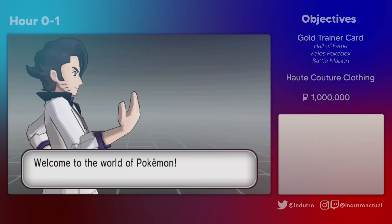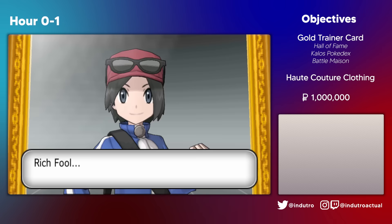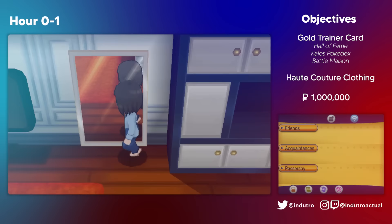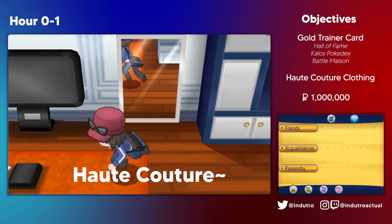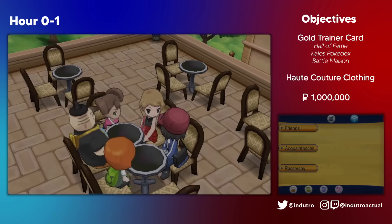Professor Sycamore greeted us during this game's opening, and we gave him our name: Rich Fool. Well, we're not rich yet, but we'll get there. For now, we're just a broke fool. We woke up and changed into our adventuring clothes, but these set of clothes are absolutely horrendous. We looked at ourselves in the mirror and resolved to earn enough money to be able to afford Haute Couture. For the first hour of the game, we spent it as usual, meeting our neighbours and rivals, and making them all call us Master. They would soon know their place, as soon as we get more money.